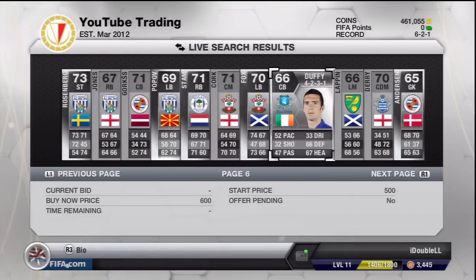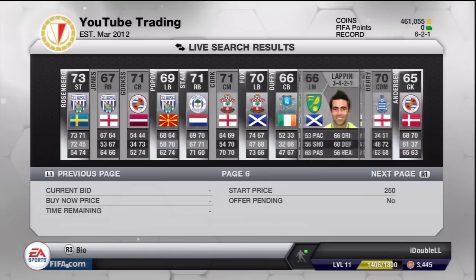Duffy — do not bid on him either. So this has been the 600 coin method, guys. I hope you liked it. If you did, please leave a like and I will catch you guys later.